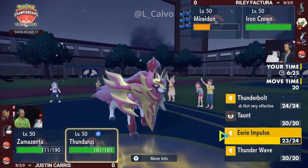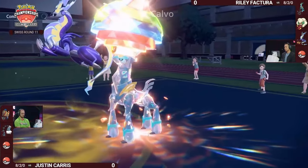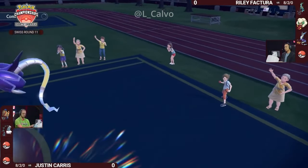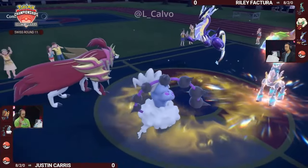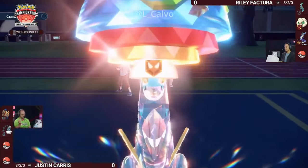So there's no possible speed control here, and Miraiadon should be able to act first and can get Eerie Impulse again — as we've learned, nothing is immune to Eerie Impulse. But at the same time, you're still a Choice Specs Miraiadon in Electric Terrain. Even at minus two, Electro Drift or Volt Switch might be enough to finish off this Zamazenta after that Tera Blast.